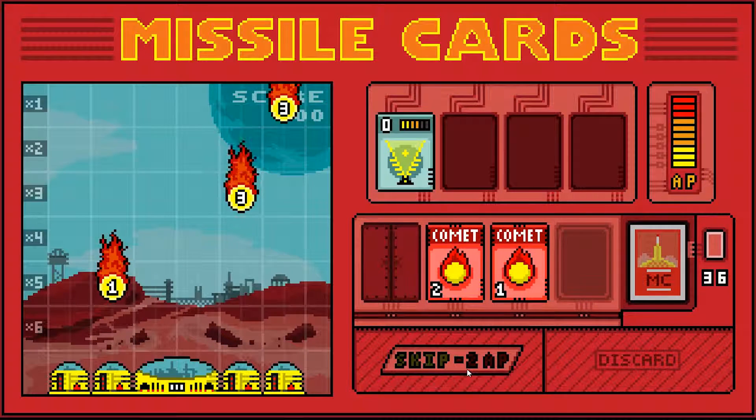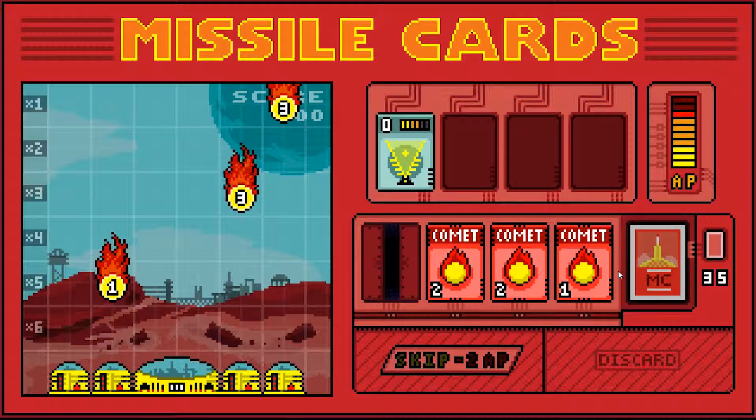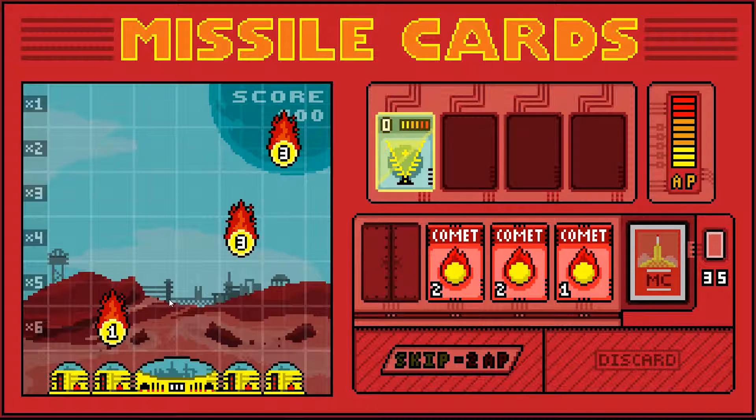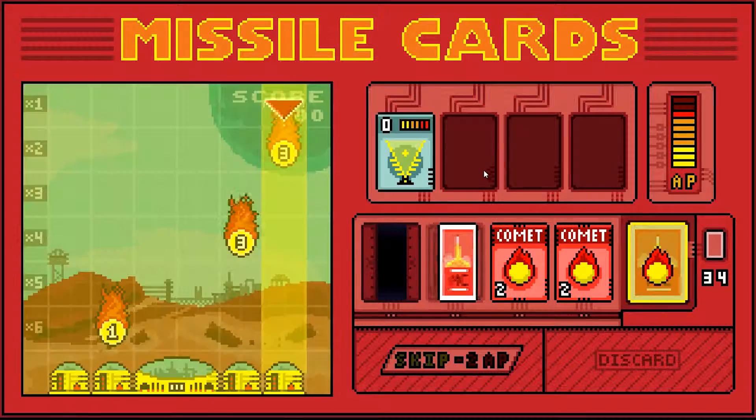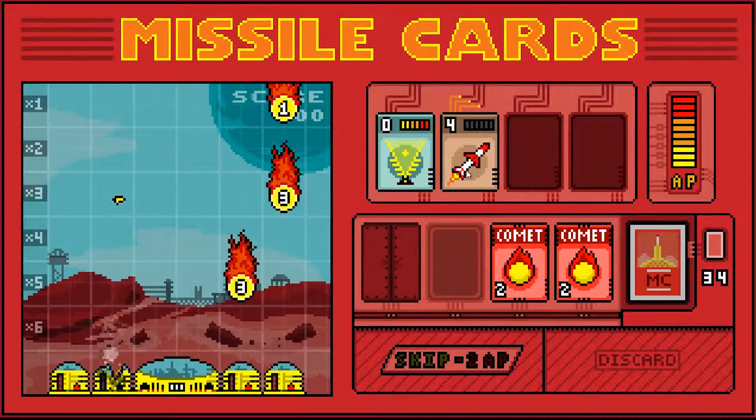I'm getting no rockets - so this is a thing. I've had four comets in a row, five comets - and so I've got one, two, three, four, five, six comets and no way of fighting back. There's a rocket - I can't do much with that though. Give me a battery.